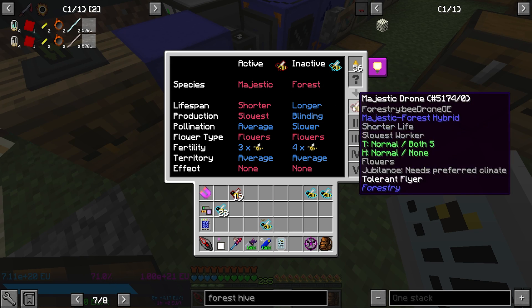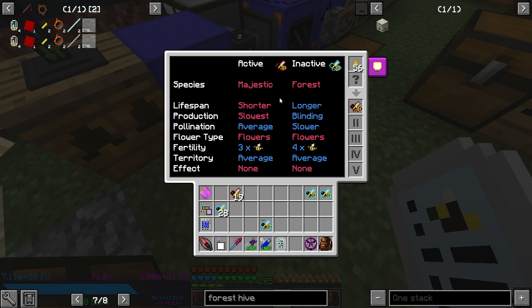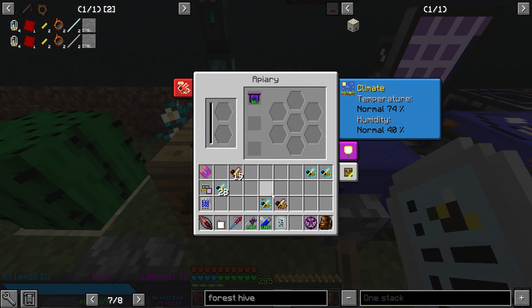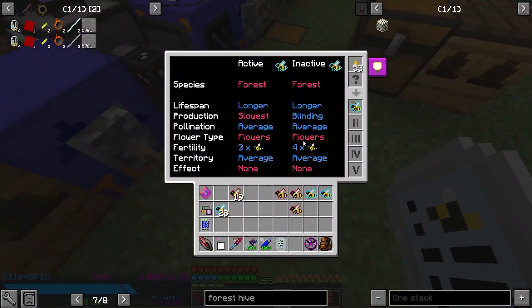Longer was the best I could get. I got the stardust bee, so I got blinding, flowers, 4x, no effect. And I was able to use the acclimatizer to get both five. No cave dwelling because obviously I was in an overworld and I had light, so I didn't need to put it underground. But this is what I'm saying — when you can make your breeder bee however you want it to, because it needs to work for your specifications. In the early game, when you only have access to longer, you might want to keep longer on here. And if you get access to longest, you can eventually put longest on here.